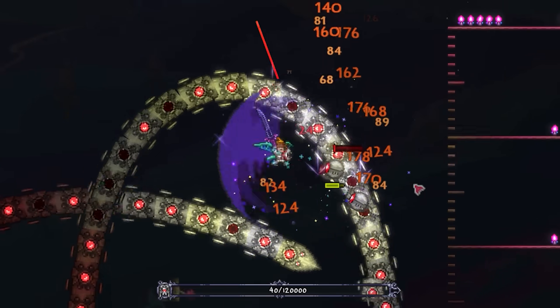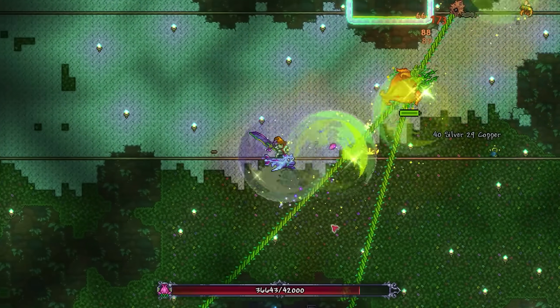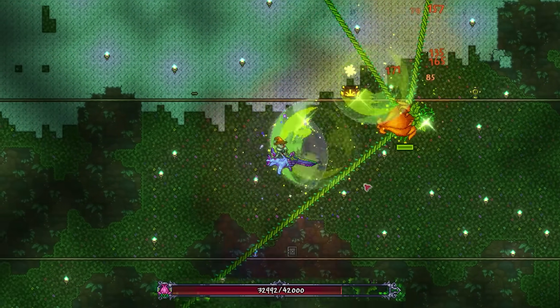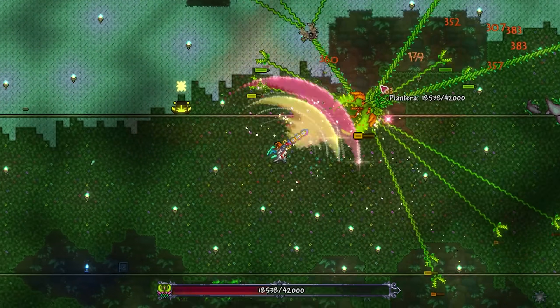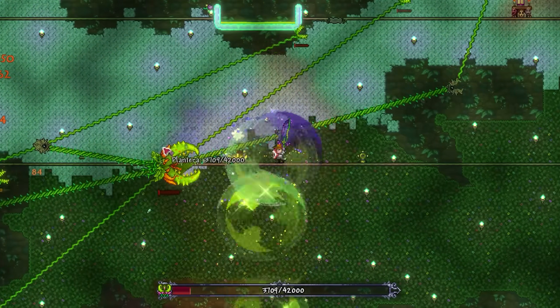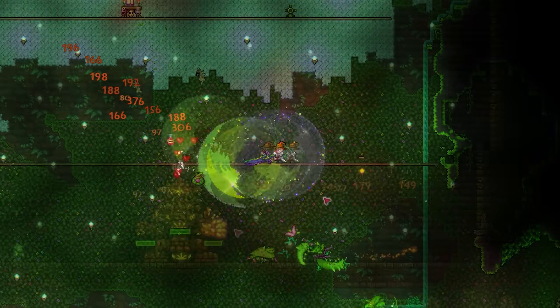The only real thing you should be worrying about is how it does against Plantera. And I am happy to say, I did actually prefer the True Knight's Edge to the True Excalibur in this fight in particular. From a damage perspective, the sword still definitely falls behind. However, its ability to hit a large slow-moving target from a safe distance made the fight easy as pie.